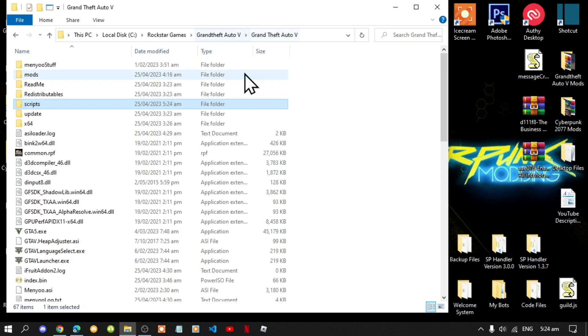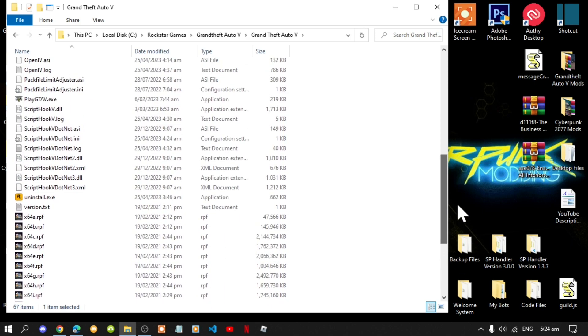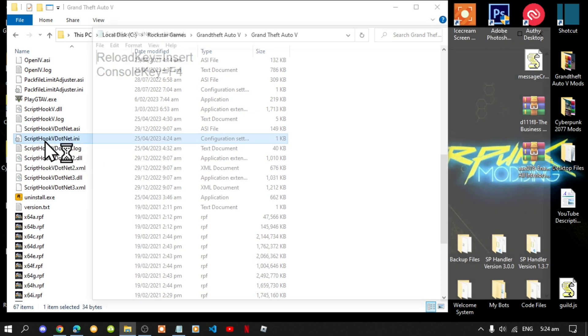Next, go to your Grand Theft Auto V main folder and scroll right down to the bottom. Go to your ScriptHookV dot NET dot ini, double click it, and make sure that you change your reload key to Insert. I have already changed mine so I don't need to change it.